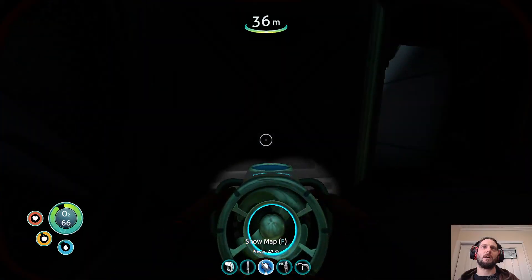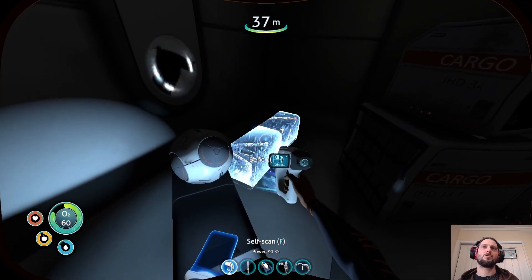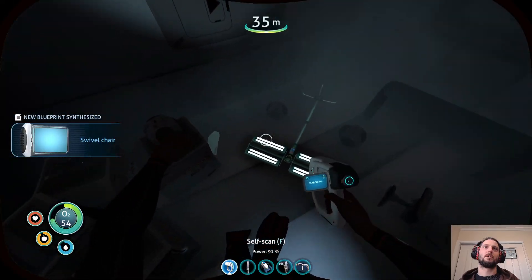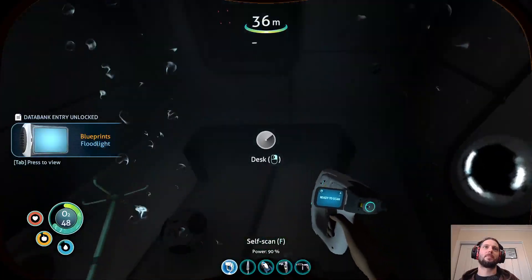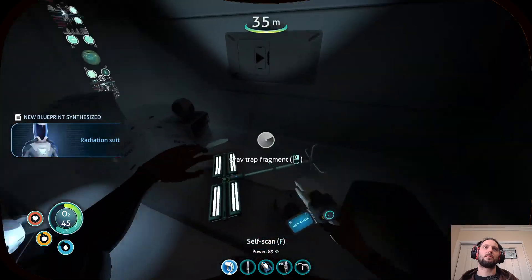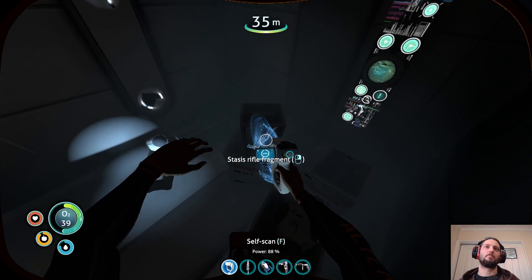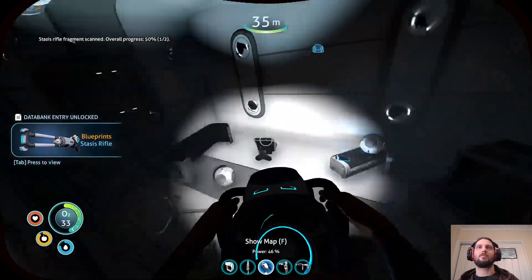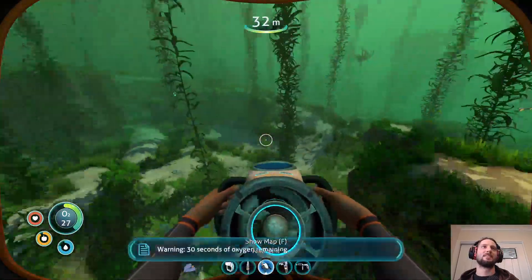Wondering when to go to the mountain because obviously you can go there without having to worry about oxygen or anything. Swivel chair — floodlight — yeah it's really hard to scan this one. Radiation suit — okay, so we have the radiation suit, so we can actually defer the bulb zone a bit if we want to. I don't know why the stasis rifle is here — it makes no sense, should be propulsion cannon not stasis rifle. It never made sense to me.